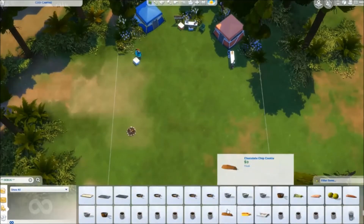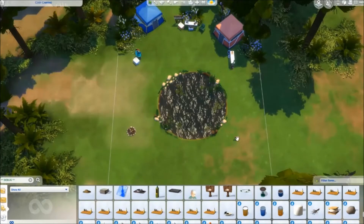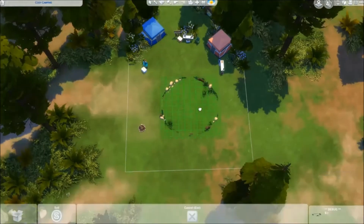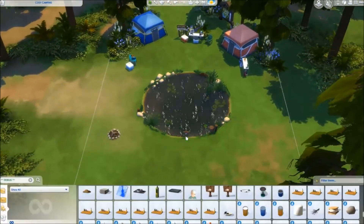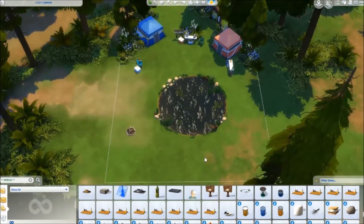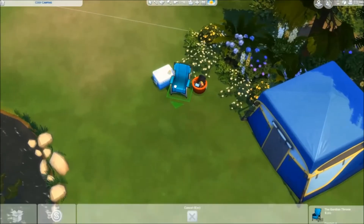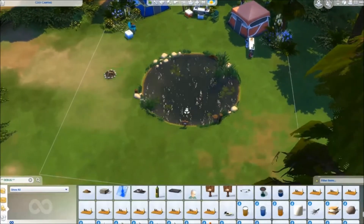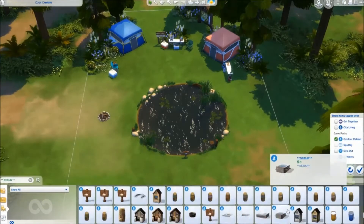Here we go, this is where I'm using the debug part. I put debug into the search bar in items and it will come up with all of this different stuff that's hidden objects. And in there you'll find that pond, which is actually a working fishing pond, so fish jump around in it and you can fish in there. It's all completely working, but that's where you can find it.